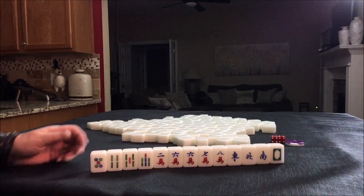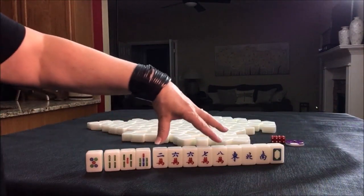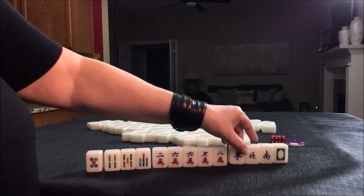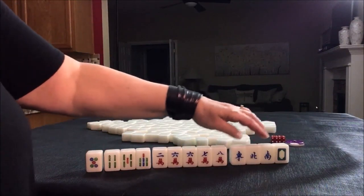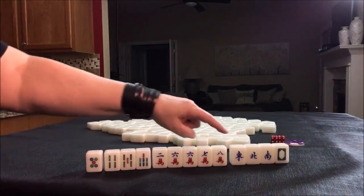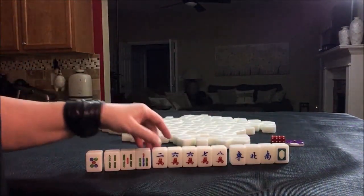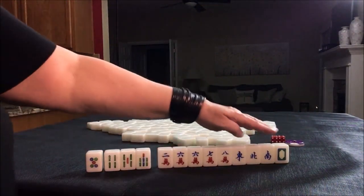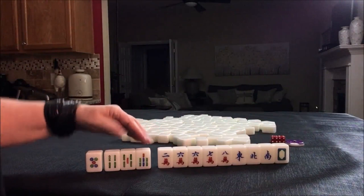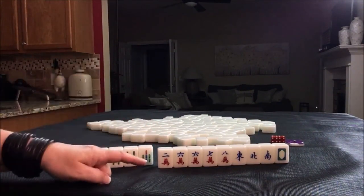With all these tiles here, we have one dot, three bams, five cracks, and a single honor. Honors are winds and dragons. As single honors with numbered tiles and mixed suits, single honors are not going to be helpful — we need to pair those up. But we do have a really nice start to what's called a half flush. We have four discards for a half flush, and I think I would try that.